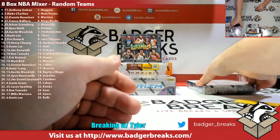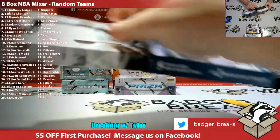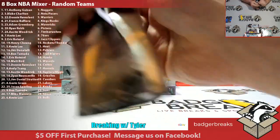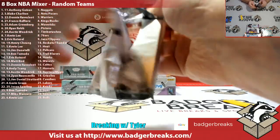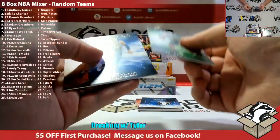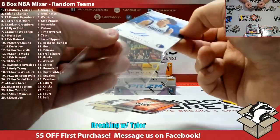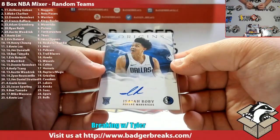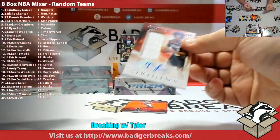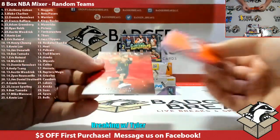Alright, on to Origins. Grant Williams, Ben Simmons, Devin Booker. Isaiah Roby Mavericks - Adam Greenberg, you got an Isaiah Roby coming your way, man. Not numbered. And then we have a Nassir Little RPA, Trailblazers. John Wall out of 75, and a Trae Young.